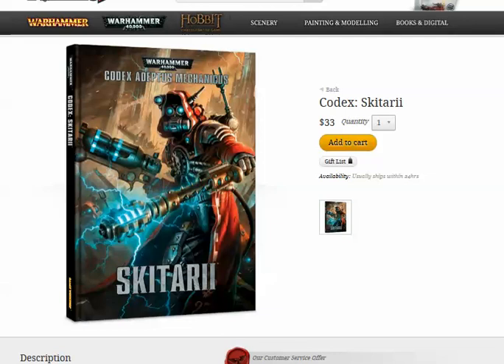So three troops, two fast attack, one heavy, and then you can have seven elites. The characters are elites. I also found out that with running that force org, you get command benefits — and they're good. If you take all Harlequins, you get Rising Crescendo, which means all models with Fleet can run and charge in the same turn. That's fantastic.